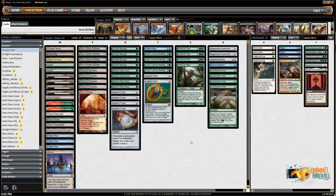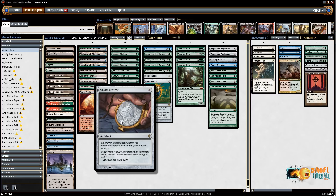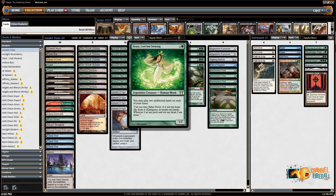Welcome to another Modern video here on ChannelFireball.com. We've got Amulet Titan today. What this deck's trying to do is combine Amulet of Vigor with bounce lands like Simic Growth Chamber, because that combination means the Growth Chamber enters the battlefield and immediately untaps. You then return the Growth Chamber to your hand and get to play it two additional times thanks to Azusa, Lost but Seeking.